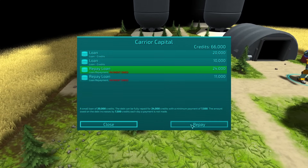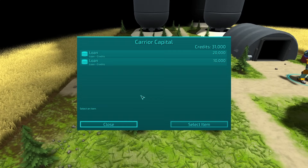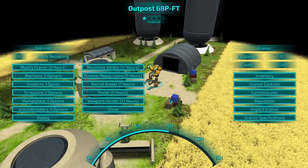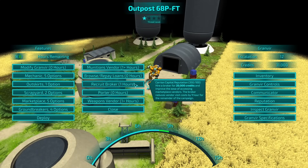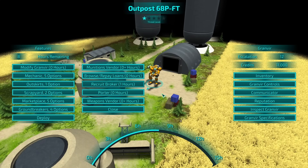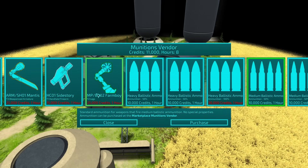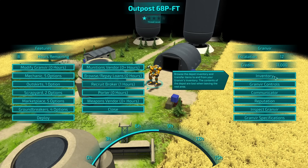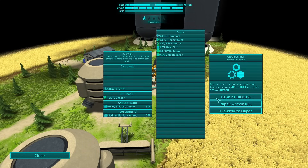Repay loans. Did that boost my reputation with Carrying Capital? It did. So now we can recruit a broker if we want — I think so. Because now this is at least a little cheaper for me. Mantis arm. And then if I check my inventory — how are we doing on ammo? We're actually doing kind of fine.